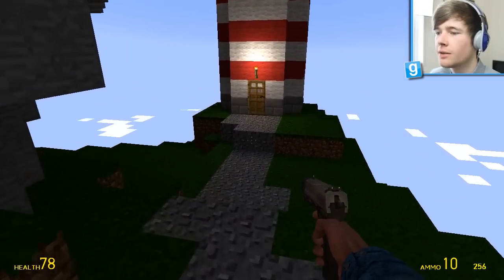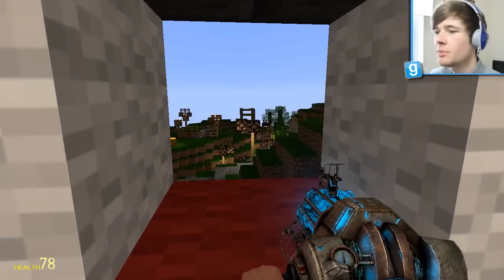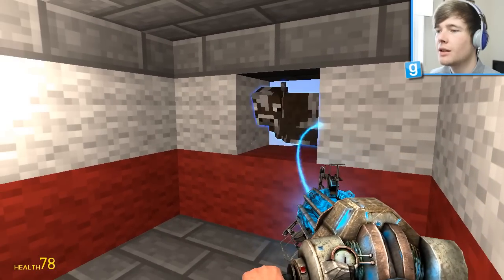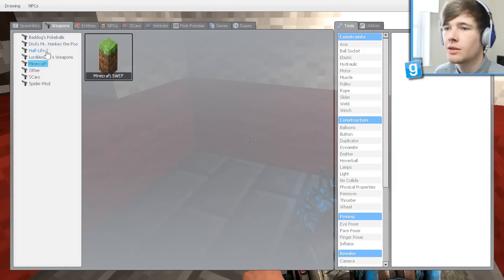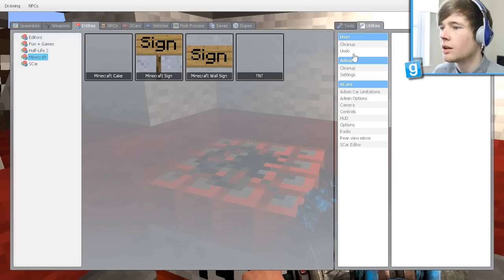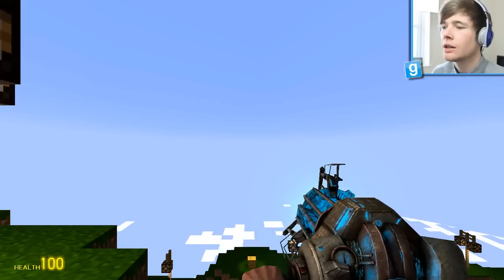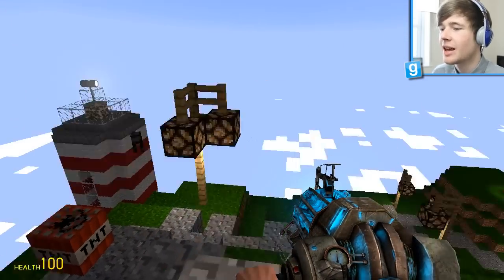Look at this lighthouse as well - can we get in here? Oh yes, we're in! Let's climb this ladder and see what it's like from the top. Very small but it looks like it should be worth it. Let's see if we can grab the cow from here - come here cow, come join me inside the lighthouse. I don't think he's gonna fit in. He's just looking in the window there - oh my goodness! Anyway, the cow seems to be just fine.